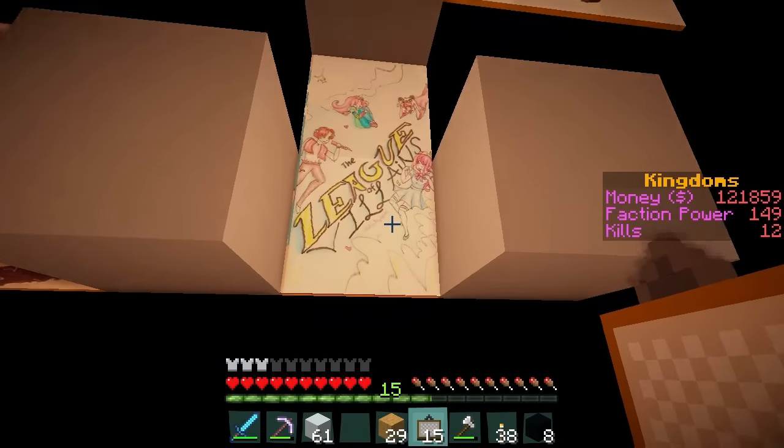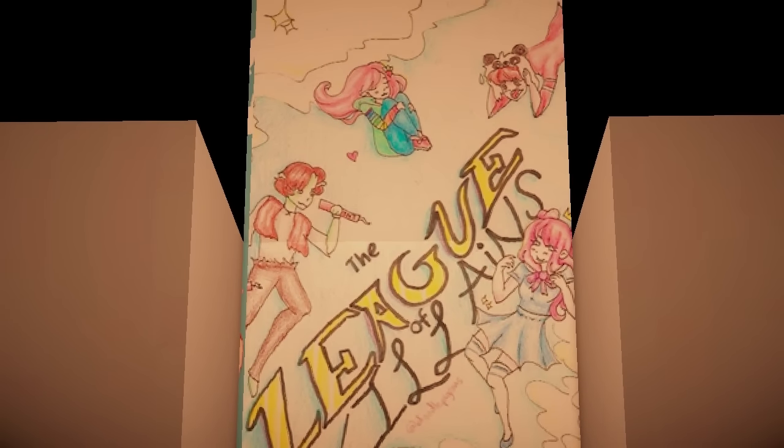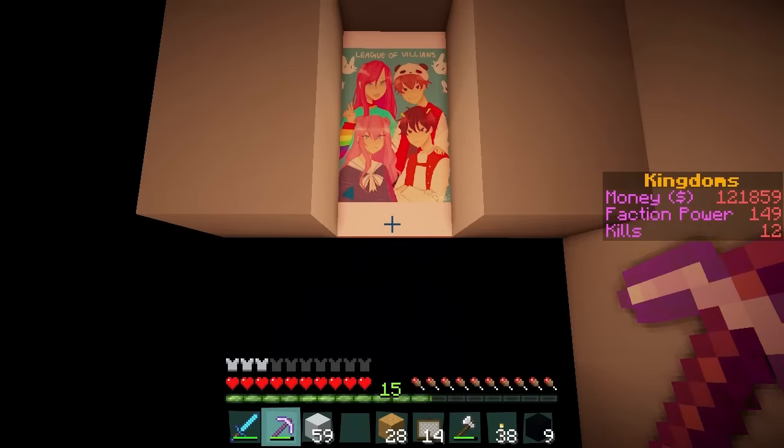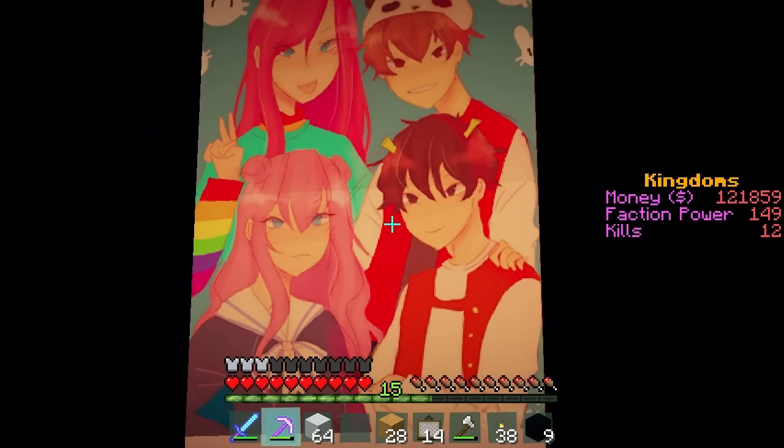Next! Oh my gosh, this one's adorable! We're floating in the air! Joel's got a little bit of TNT! Megan's curled up in a cute little ball! In this one, we kind of look like we're in a K-pop group. Maybe that's our next act of taking over the world.